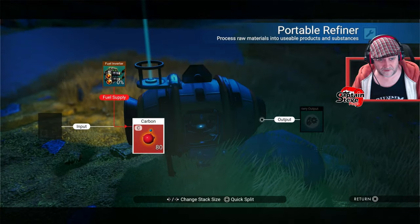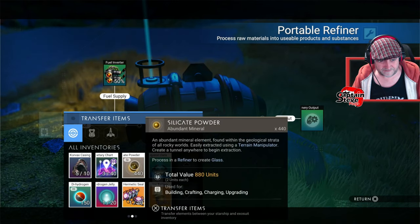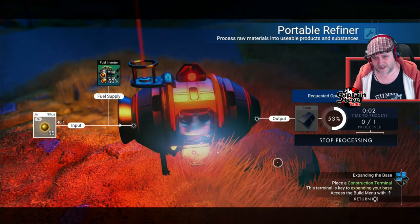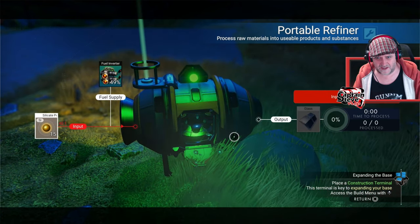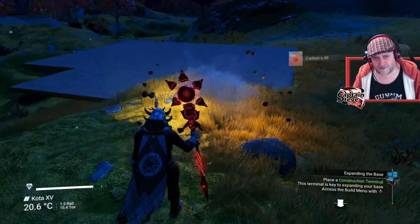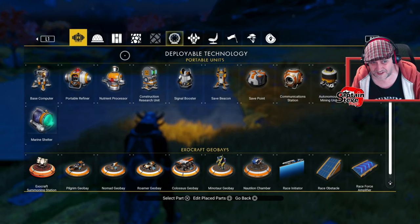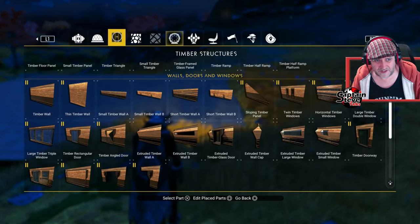With the portable refiner, if I power it with a little bit of carbon I can make myself five glass. That's only going to give me one glass actually. Okay so I'm going to need a lot more silicate powder, people. If you really wanted to, you could just build your base since it's solo mode and you're not affecting anyone but yourself. You could if you really want to go put yourself into creative mode and build whatever you like. I'm still going to keep it quite small and in keeping with the Light No Fire type theme.